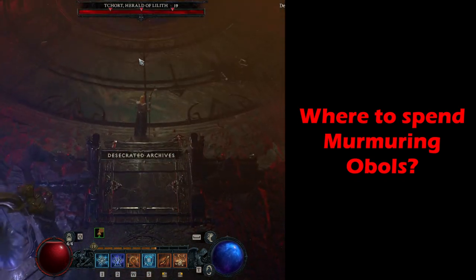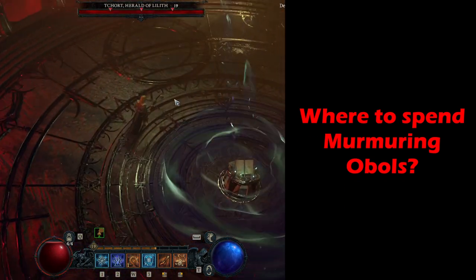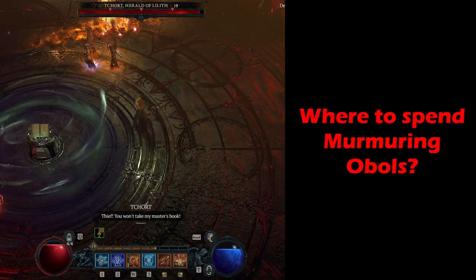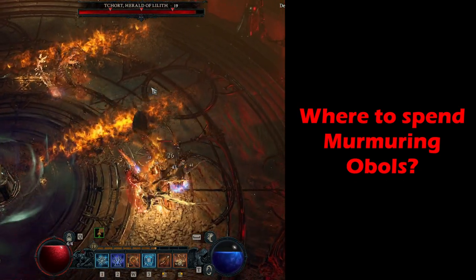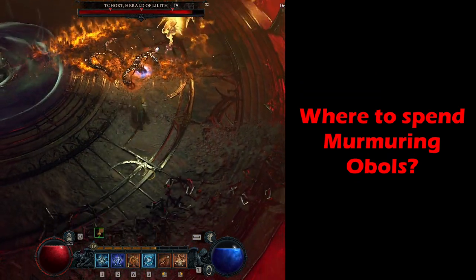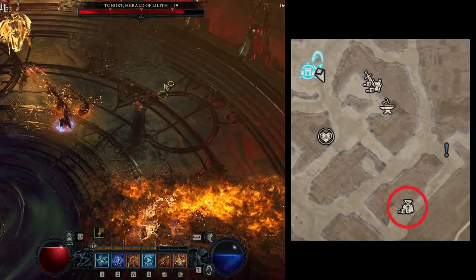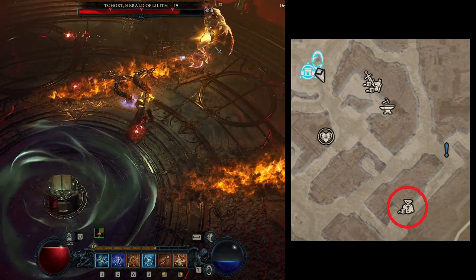Where to spend Murmuring Obols? You can spend Obols at Curiosity Vendors. Bear in mind these NPCs are located in major towns, unlike for instance blacksmiths or armor vendors, so you'll need to go to one of the bigger towns to spend this currency. To find one quickly, open the map and look for the specific icon — you should have no problem identifying it.